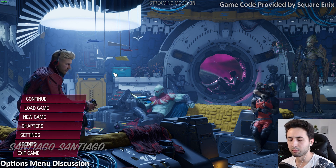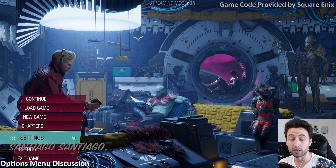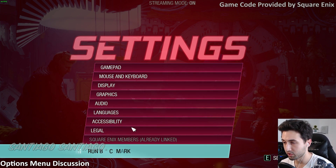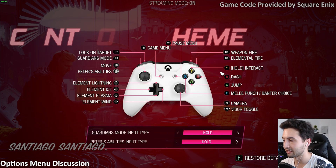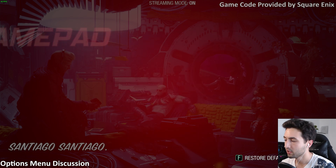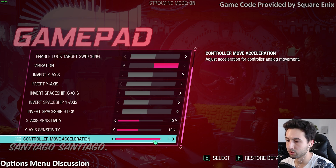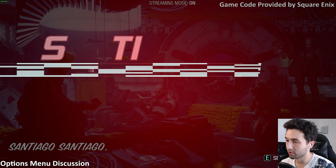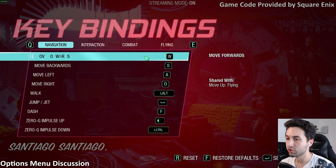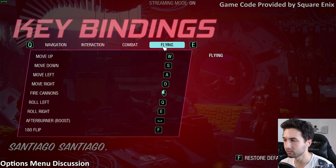Guardians of the Galaxy released a couple days ago. I made a couple of live streams testing 4GB GPUs and 2GB GPUs — it doesn't launch on 2GB cards. In the settings, we got a lot of options. There's a gamepad option to select the control scheme you need, but it doesn't seem to allow rebinding buttons for the controller, which I do not like. I wish there was an option.